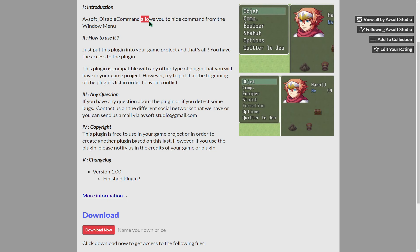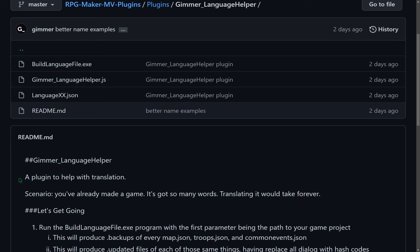An MV plugin by AvaSoft Studio that allows us to hide specific commands from the game menu. An MV plugin by Gamer that helps with the process of translating the game to a different language.